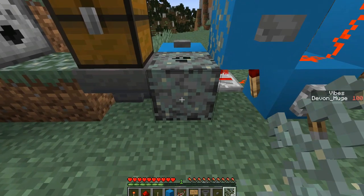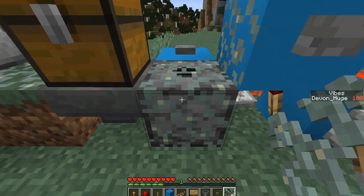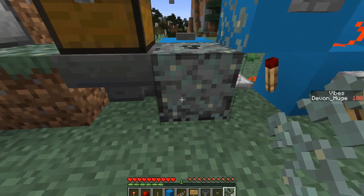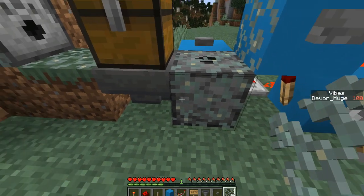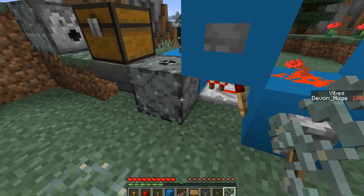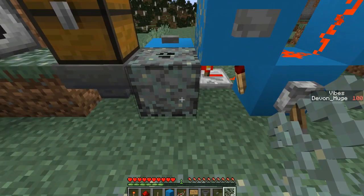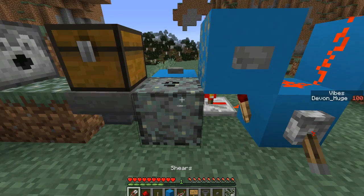So over here we have a simple redstone contraption. One thing to know about lichen is that they won't naturally grow and spread themselves. But if we bone meal it, they will. So if we have a dispenser full of bone meal pointed into a bit of lichen resting on top of it, we'll be able to automatically reproduce and farm our lichen.